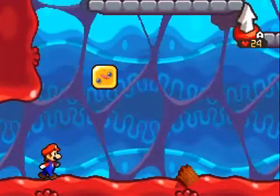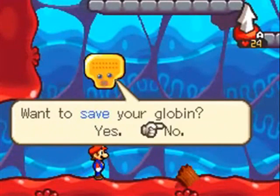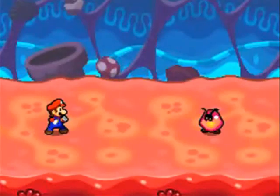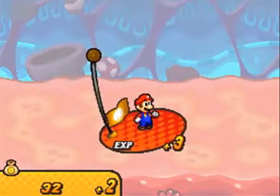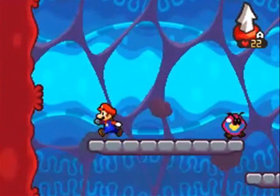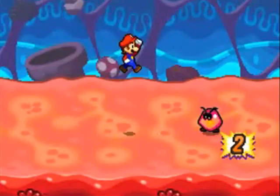Now we have Starla with us. She'll be our little helper — she'll be our voice, like Stuffwell was in Partners in Time. There's a save point there, not really worried about it. I'm going to cut that battle since we've already fought those guys, there's nothing special. You can counterattack them — that's really all we need to know.